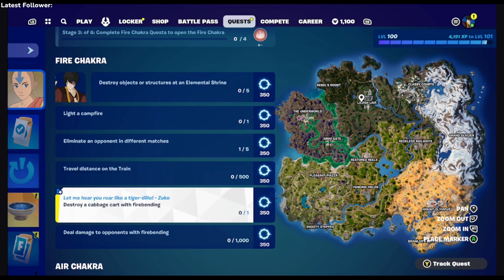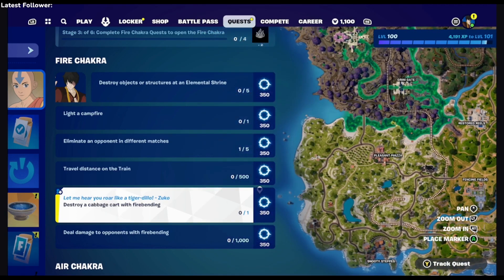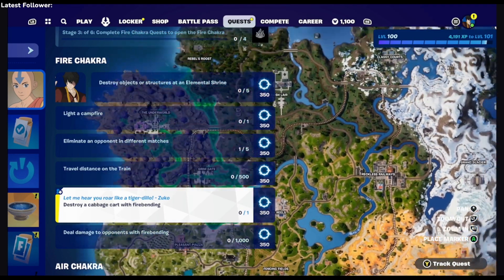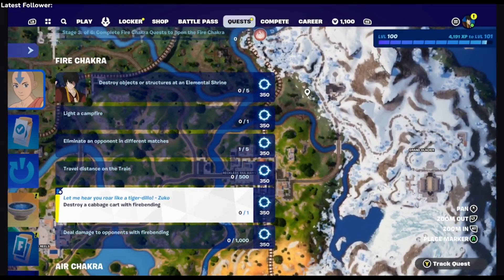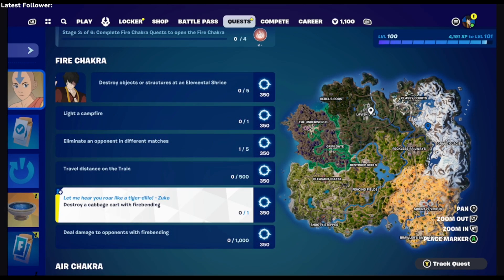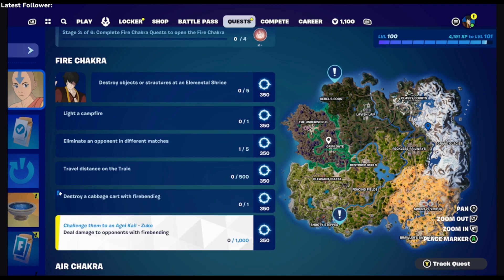Destroy a cabbage cart with fire bending — there are a couple places you can go. I think major POIs usually have them. My friend Rosa told me there's one in this location right here, and it's usually right in this spot. So you can land there and get that one right away. I think several of the major POIs have a cabbage stand. Last is 'deal damage to opponents with fire bending,' so Team Rumble will probably be the best place to do this.